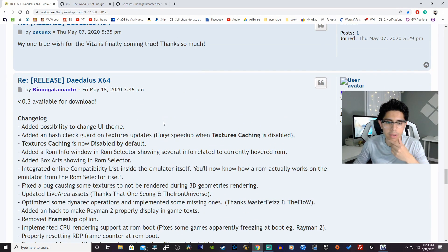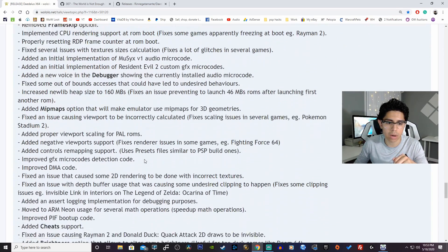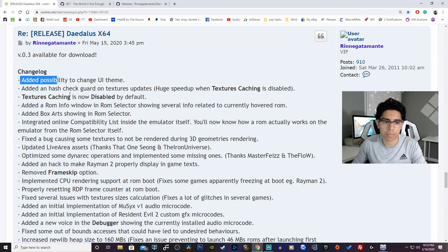This was released last Friday, May 15, 2020 at 3:45 PM. Here is the changelog — thank you Renny Ganamonte and everyone who has been working on this, you guys are awesome. So the changelog — wow, that's a lot. Added the possibility to change UI theme — nice.